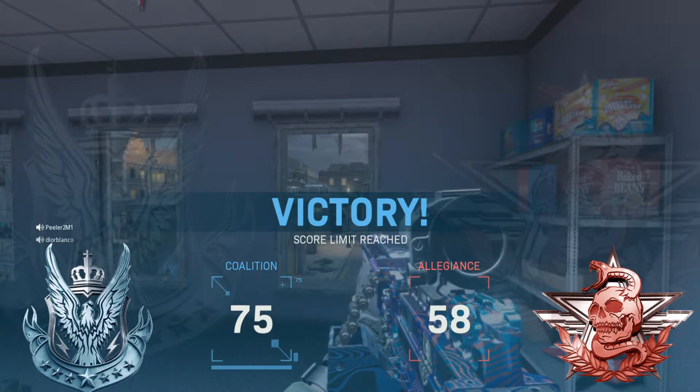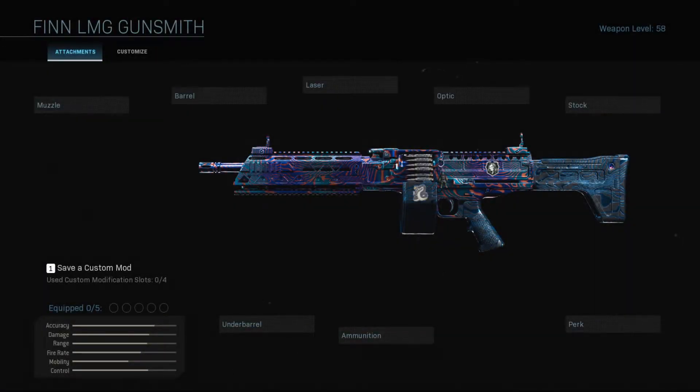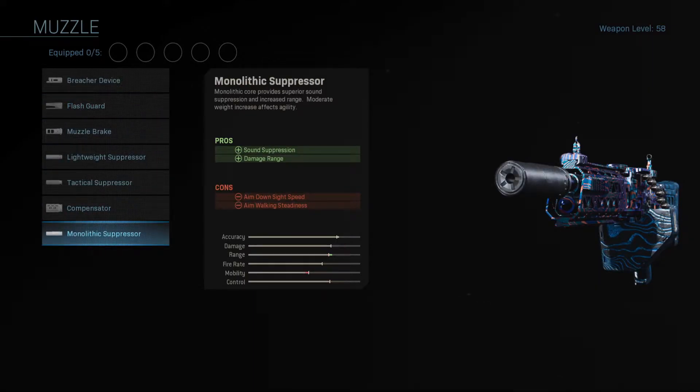So with that said, let's take a look at my go-to loadout for this particular LMG. Let's jump right into this and start building our Finn long-range version. First thing we're going to do is go up to the muzzle and we're going to select the Monolithic Suppressor. This is going to increase our sound suppression, our damage range, and more importantly in Warzone, it's going to keep our shots from showing up on the minimap.